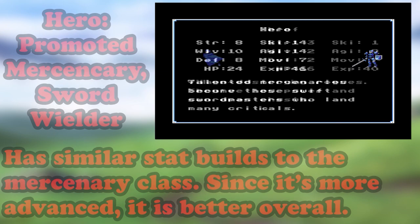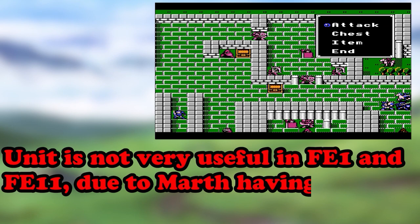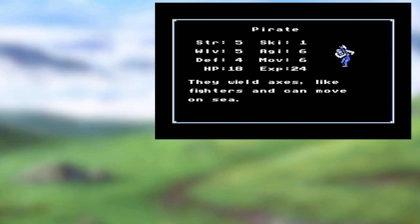Up next we have the Thief class. This is a very weak unit in both offense and defense. They do have high speed and skill, making it difficult for them to be hit. Their main perk is that they can open a treasure chest without needing a key. You're better off benching this unit unless you need them for treasure hunting, especially since once you have the Binding Shield, Marth can do all that for you. Next class is Fighters. These guys are similar to mercenaries — the main difference being that instead of using swords, they use axes which are much less accurate.